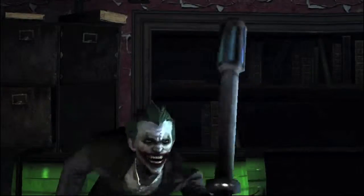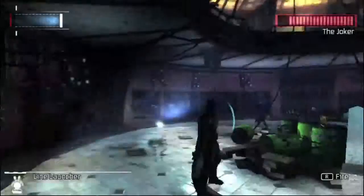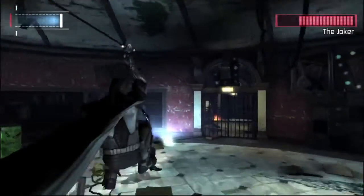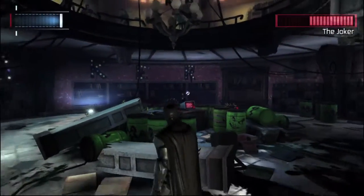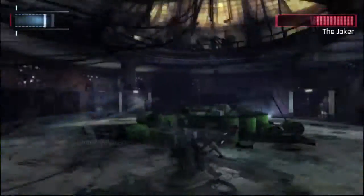Number 6, The Joker. Joker barricaded himself in the warden's office, waiting on Batman for a little game of cat and mouse. Joker can outrun Batman, so the only way to catch him is to shortcut the room with a line launcher. When Joker activates his stun stick during the battle, Batman can't attack him without getting shocked, so you'll need to find a way to short it out.